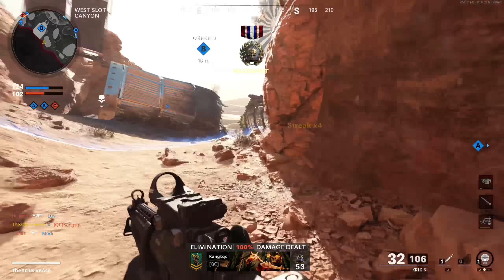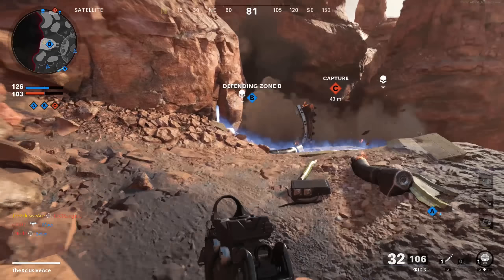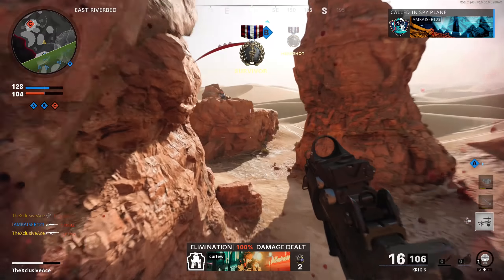What's up guys, my name is Ace and welcome back to another gun guide. This is the series where I go into great detail with all of the stats of every one of the weapons in Black Ops Cold War, and in today's episode we're going to be moving on to the third assault rifle, the Krig-6.